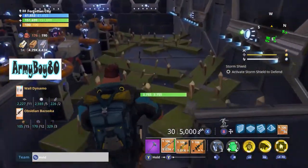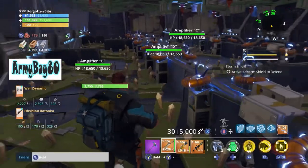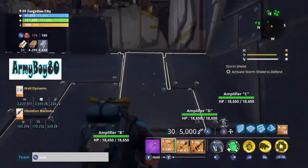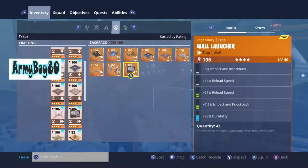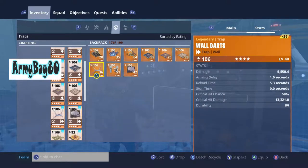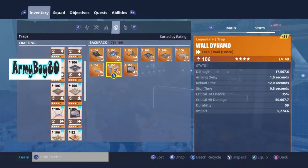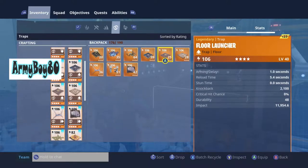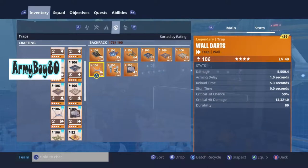Like the wall darts — they have like a five-second reload and could hit them twice. The darts or mine didn't get any reload on them, so I'm waiting to get the re-perk stuff to get some reload on them. But I do have the Heavy Base Constructor which helps out. Ceiling traps are good — most of everything I got is pretty decent.